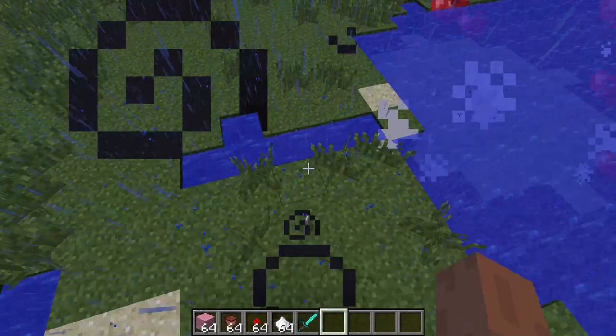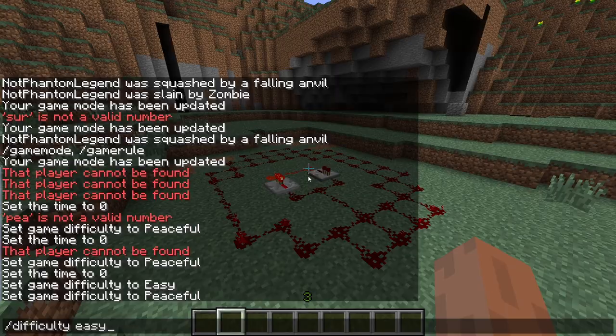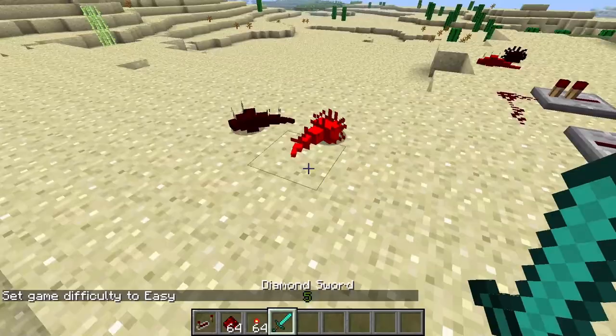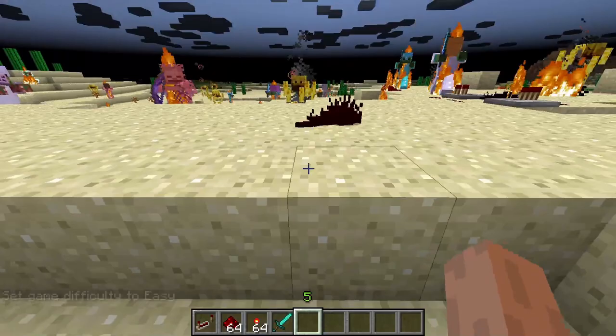Wither skulls fired by this wither bone meal the ground. When redstone is activated, it has a chance to spawn redstone bugs. Redstone bugs are retextures of silverfish.